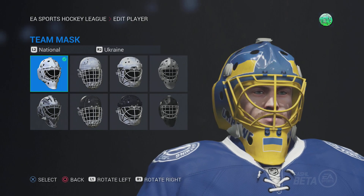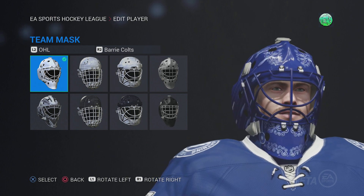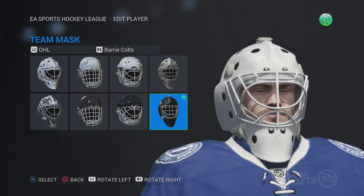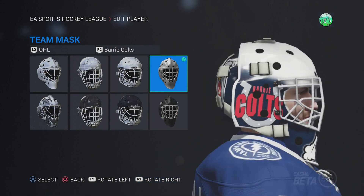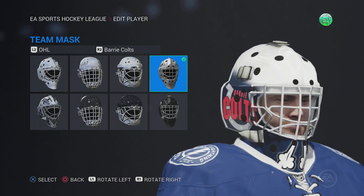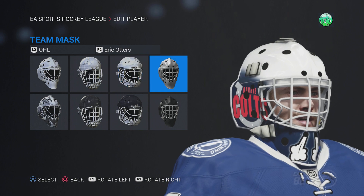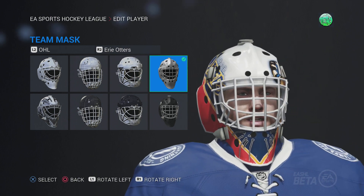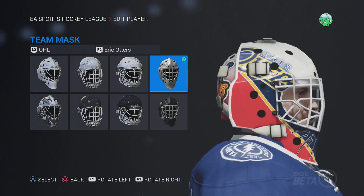On to the OHL, we got the Barrie Colts — for juniors these won't be where the masks are located, they'll be the far right one. So here's the Barrie Colts mask — kind of cool, you got like a little steam blowing out at the bottom there. Under the Erie Otters — that's cool. You got the Otter Whiskers and stuff. That's a cool mask — I like the CHL masks, they're kind of cool, a little bit different.